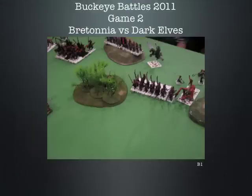I cast Dwellers Below. The girl I was playing against was a bit frazzled this game and confused about a lot of things. When I got off Dwellers Below, she said the Blackguard were strength 4. I thought their strength 4 base must mean strength 5 with halberds, so both of us went with that. It wasn't until the end of the game that we realized they were strength 3 with halberds. Anyway, Dwellers killed only a few — but it killed one-third of the unit. I'll take it.